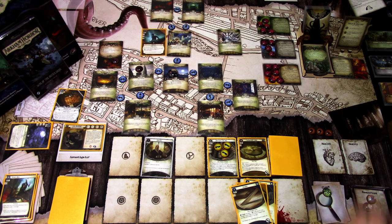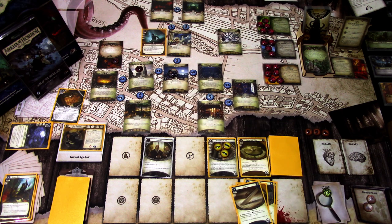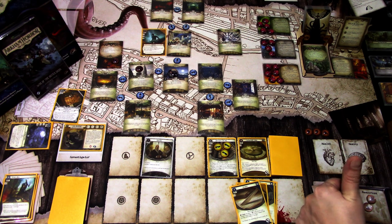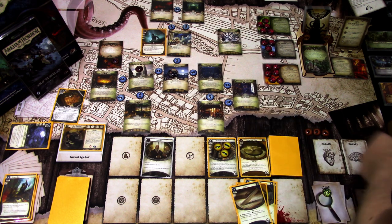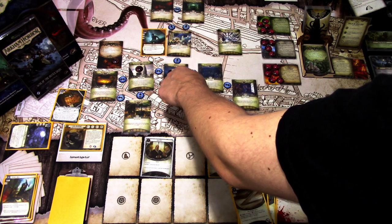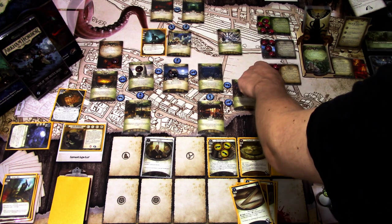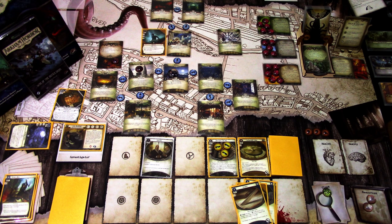One thing I noticed during a break: the cultist attacks at the start were actually allocated in faction order — each attack goes to the enemy with the least health. So to correct this: green hit the red enemy, then blue hit red and killed it, so we add one doom to the blue agenda. This makes the next round a bit difficult, but it's the easiest way to correct that error.